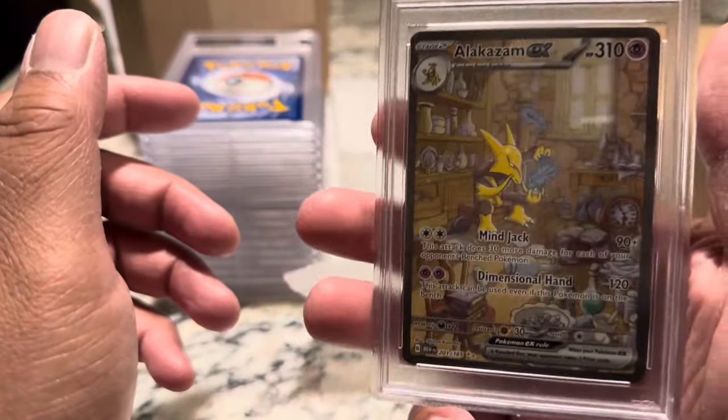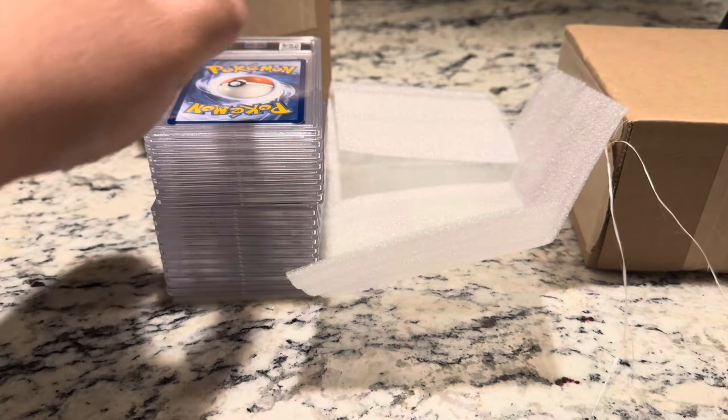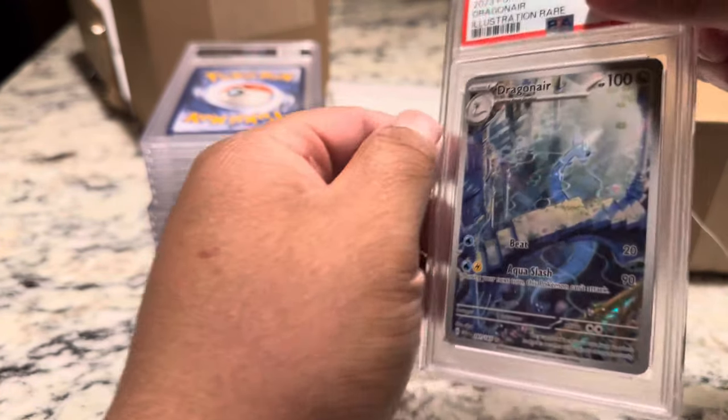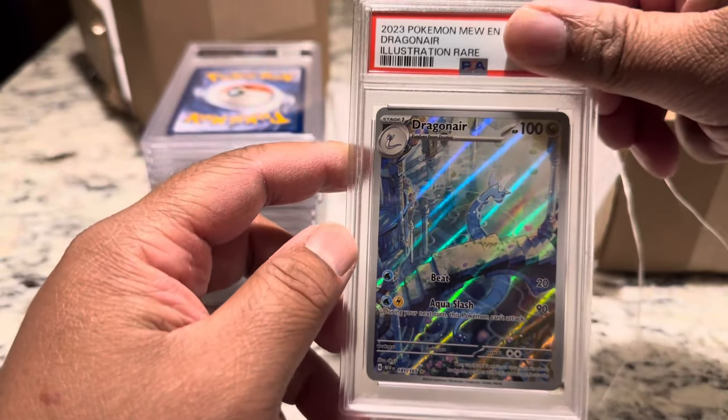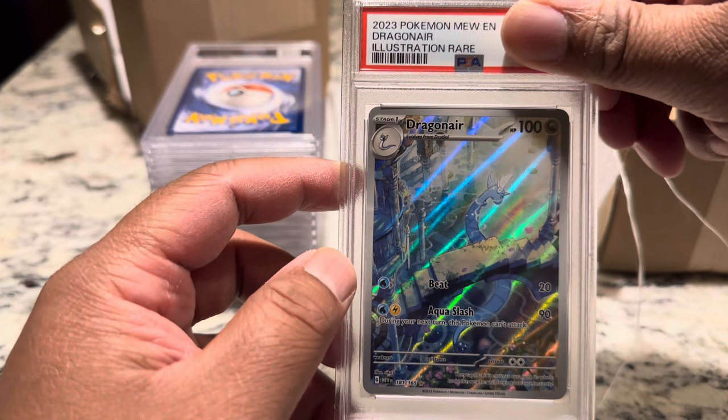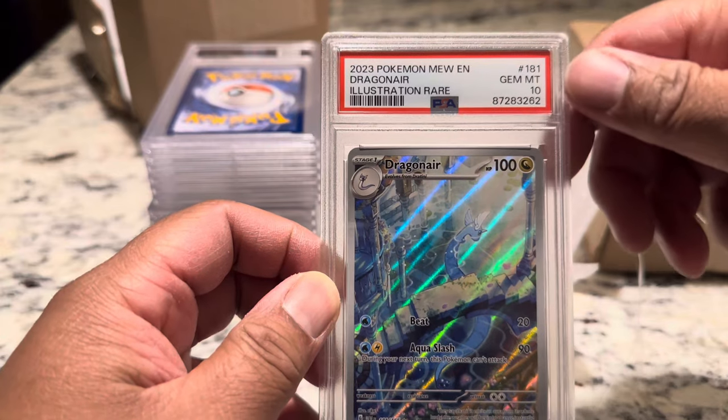That's a lot of 10s. Who doubts PSA? Do they give every card a 10? I think they felt bad — this is our first submission. Wow. Dragonair from 151 — what, a 10? Gem Mint 10!